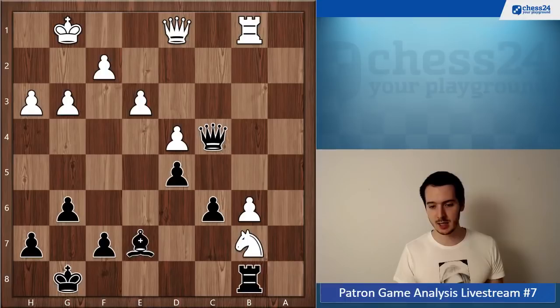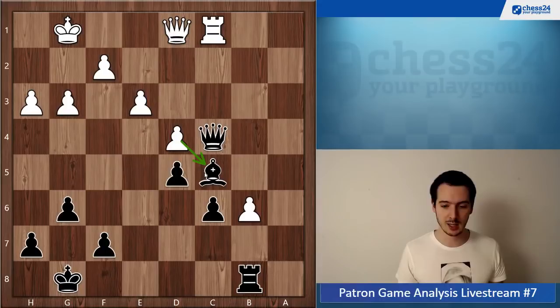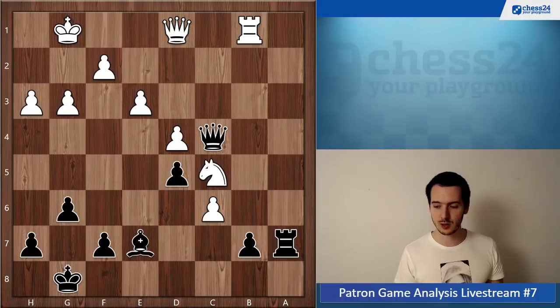Rook a8, knight takes b7, rook b8 — and now white has a nice tactical solution: knight c5. The point is after bishop takes c5, intermediate move rook c1, followed by d takes c5 — you can resign, because there's just nothing to do against the protected passed pawn b6. Tactics were needed here and you didn't spot that, but fortunately your opponent didn't either.